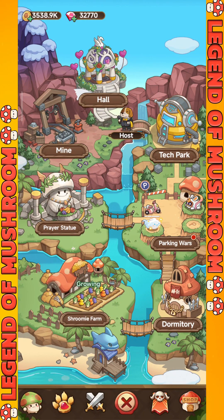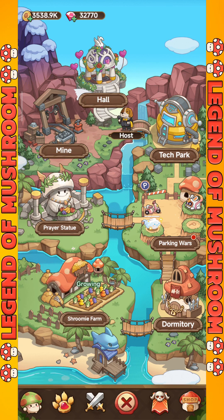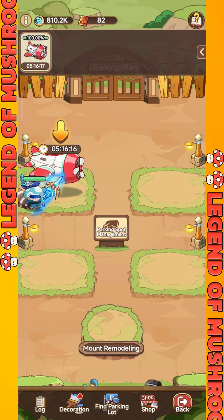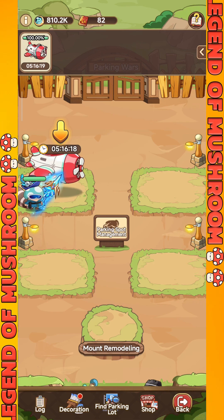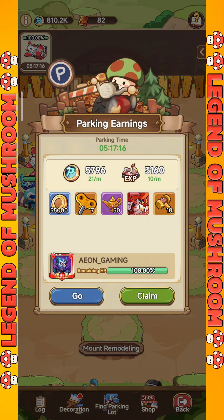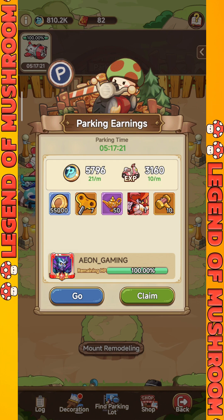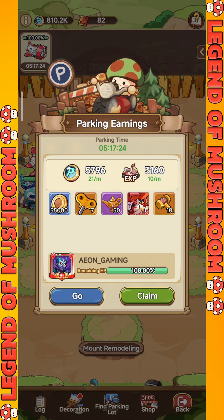Parking Wars is a place where you can park your mount in the available parking spots. There are 4 parking spots available. If you park your mount at one of the spots in Parking Wars, you will be able to get lots of valuable rewards according to the type of mount you parked. The higher the rarity of the mount you park, the better the rewards you can get.